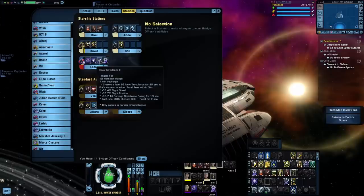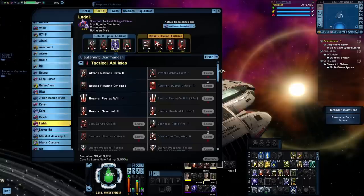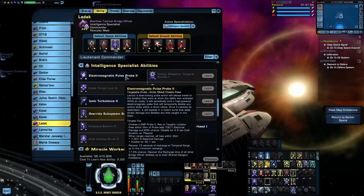Another nice thing about Intel is that it has three different abilities that will trigger Unconventional Systems: Viral Impulse Burst, Electromagnetic Pulse Probe, and Ionic Turbulence. Ionic Turbulence is also an anomaly, which means it will trigger Spore-Infused Anomalies. That means Intel also isn't bad for EPG builds — those science-y space magic builds. EMP Probe fires an EMP Probe at your target; both within two kilometers of the target will take a little bit of electrical damage and have a chance to be disabled. When the probe reaches your target, it'll deal a larger amount of electrical damage and disable for a much longer duration. The main selling point here is still Unconventional Systems.